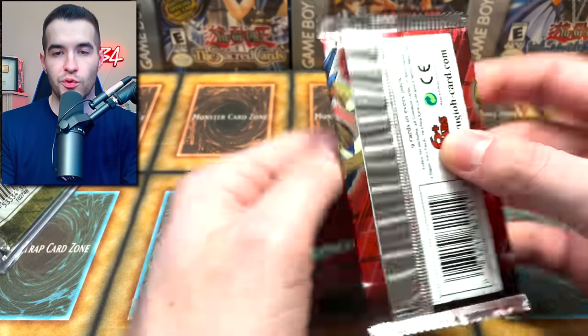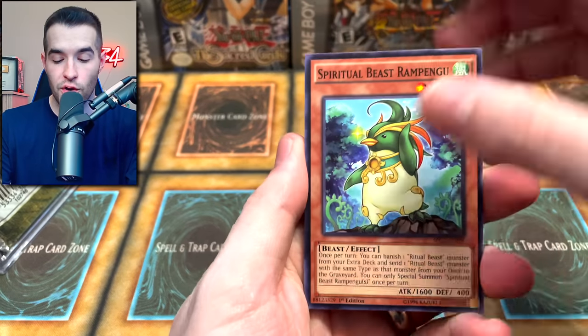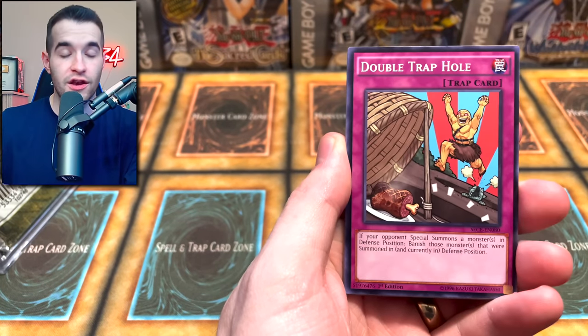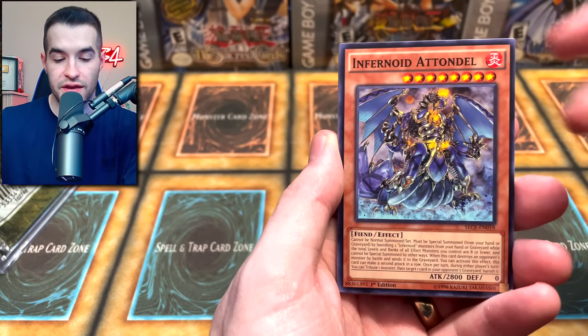Next pack, we have Secrets of Eternity. I want to remind you guys, if you do buy on TCG Player and eBay, you can use my eBay and TCG affiliate links down below. Just click them, buy whatever you want — no additional fees or anything. Part of your fee that you're paying anyway goes to me instead of those platforms.